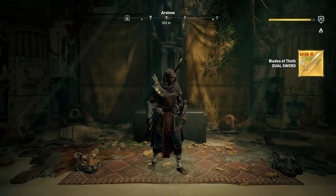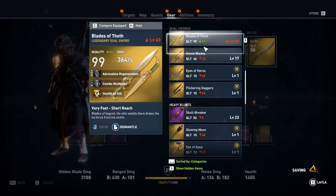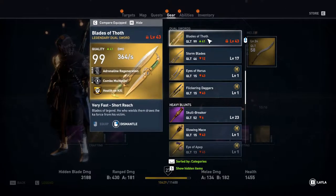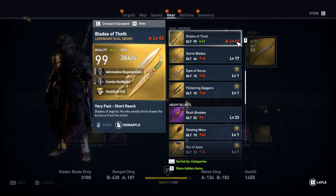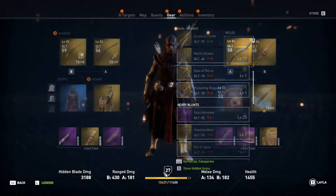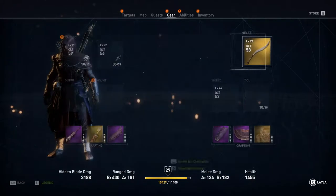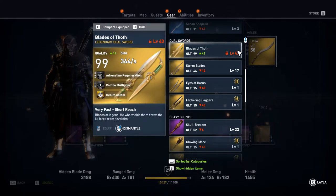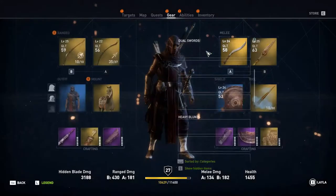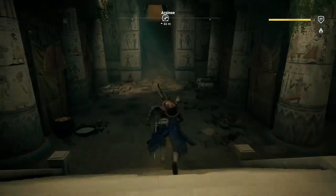If you're wondering why they're locked, it's because you have to be level 43 or higher to actually use these dual blades. These are really good dual blades and that's how you get them from the Hidden Ones DLC. You do need to have the main game as well to actually play the Hidden Ones DLC.